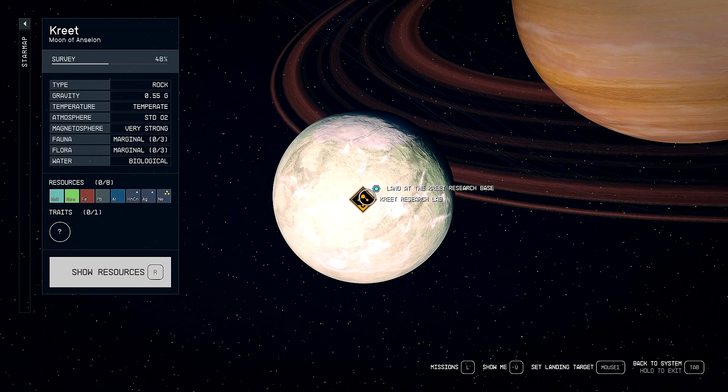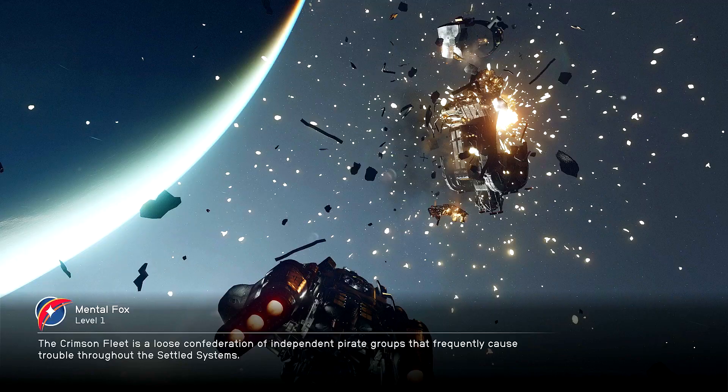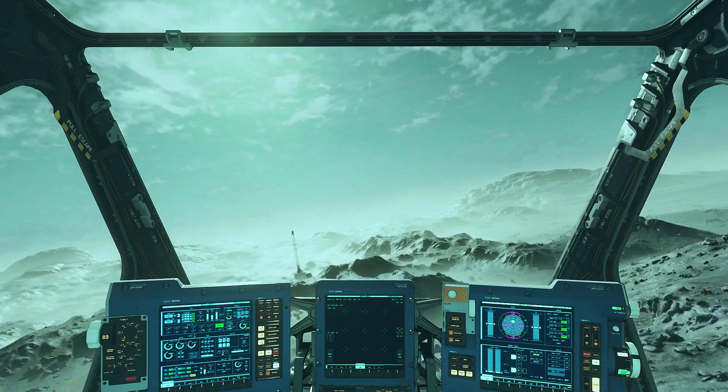Let's go ahead and land at Kreet Research Base — that's what we're supposed to do. Land. Let's do it. Yes. Okay, here we go. Oh, this is fun. I think it's off to a good start. I'm digging it.